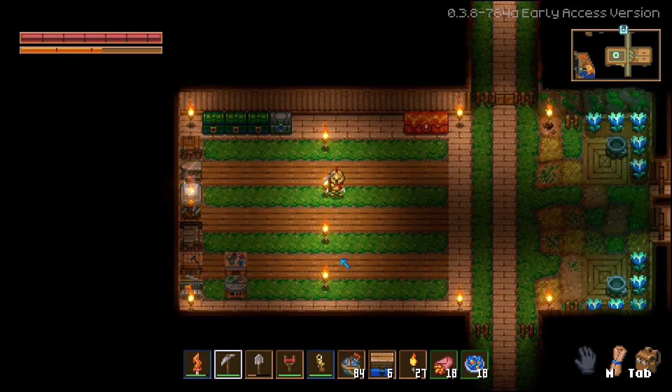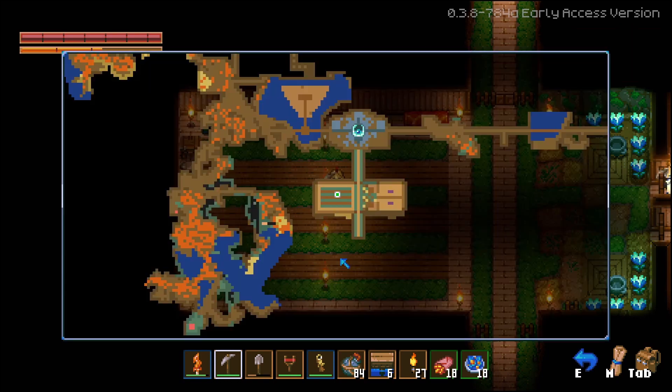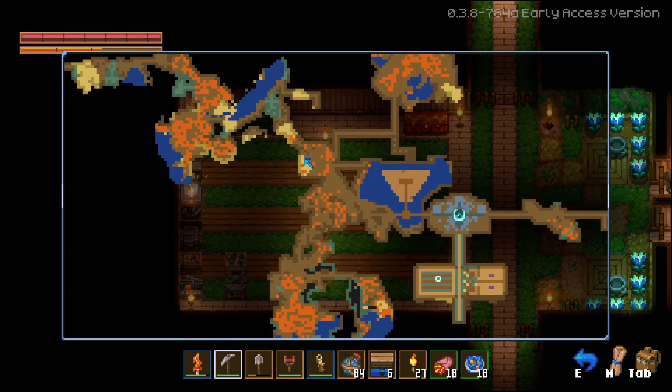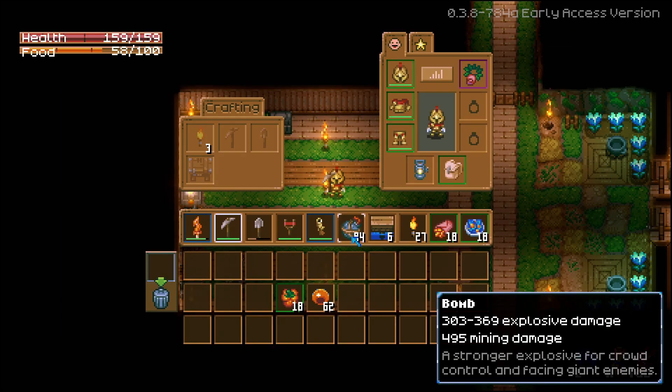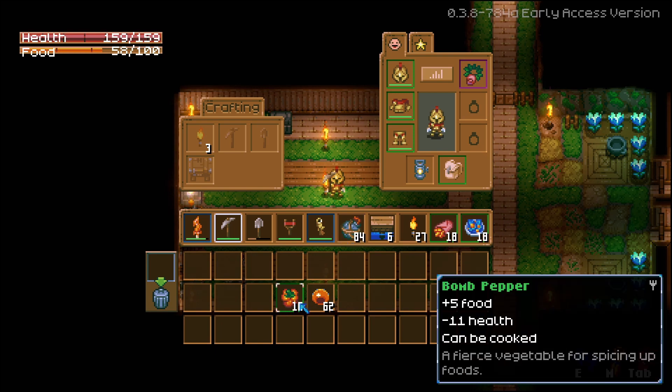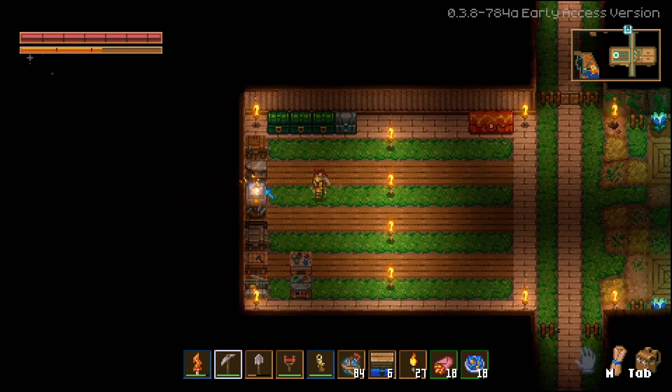After hours of grinding and getting a bunch of slime, we have finally gotten 84 bombs, so I think we're good to go. We got a little extra bomb peppers if we need to make more, but that won't get us a lot of bombs anyway. I got a ton of copper too.